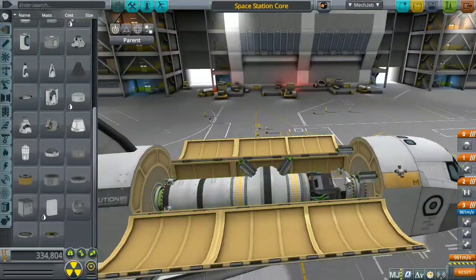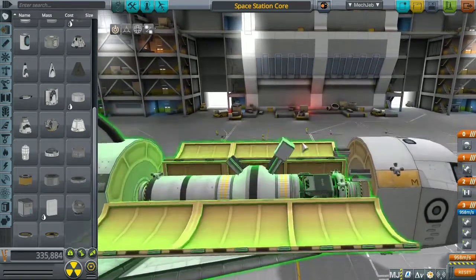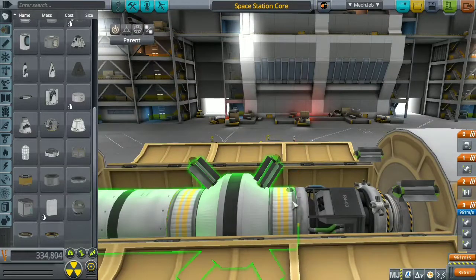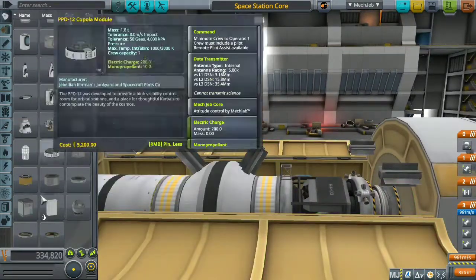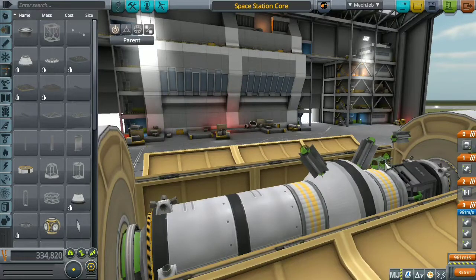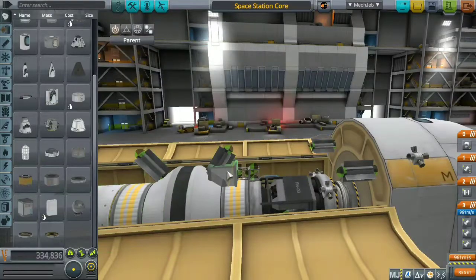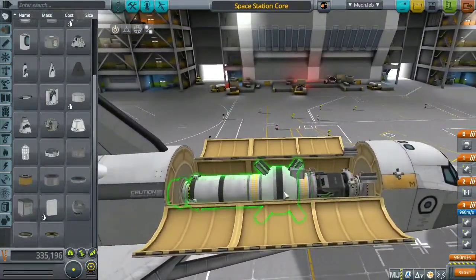I had to get some bar struts to place on the refinery, and that's where the small probe will go for control. I tried putting it on top of the generator but that would stick through the cargo bay roof, so I used bar struts and placed the probe there. The refinery is finished.